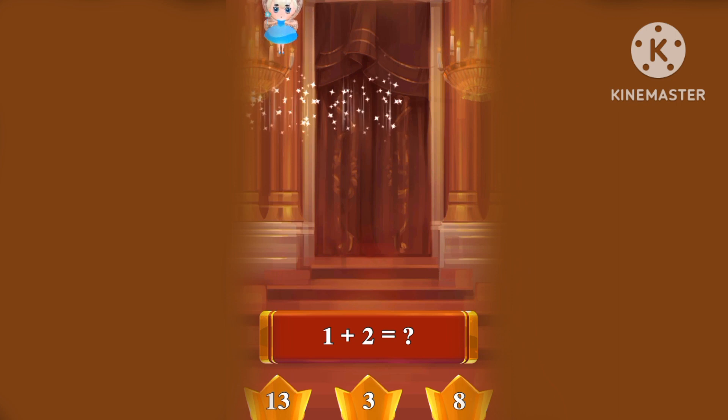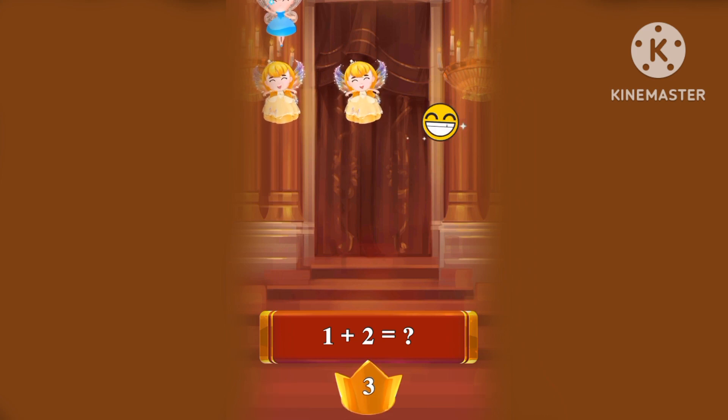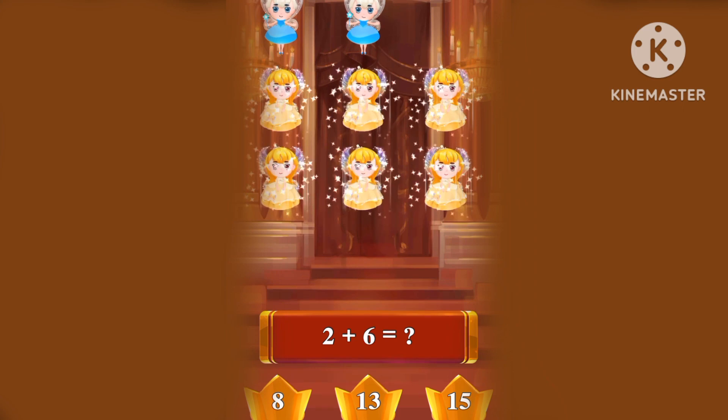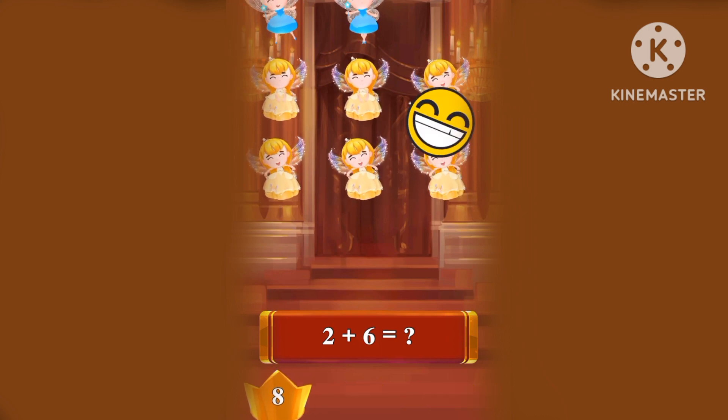Let's count how many fairies there are! What's one plus two? One, two, three! Three fairies! What's two plus six? One, two, three, four, five, six, seven, eight! Eight fairies!